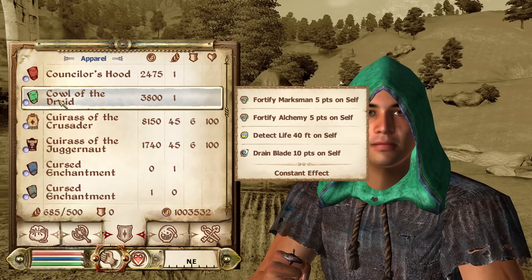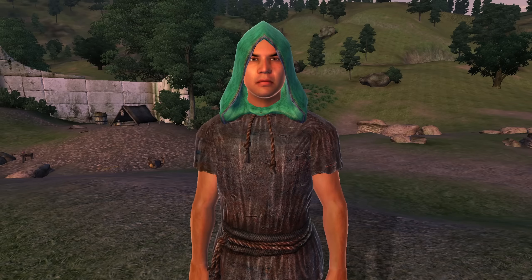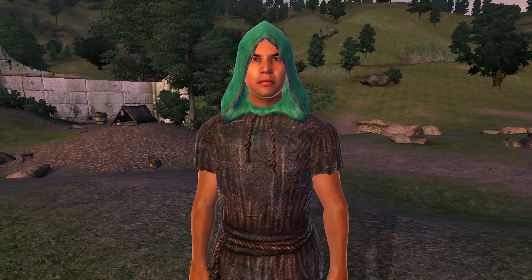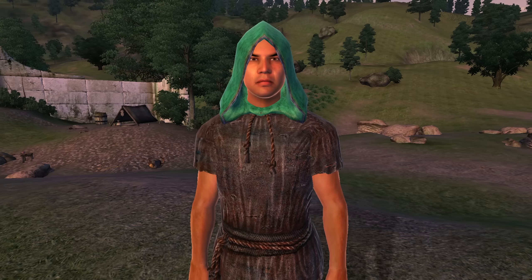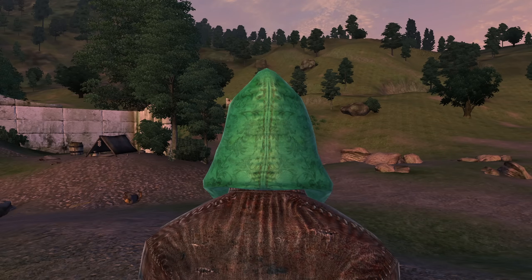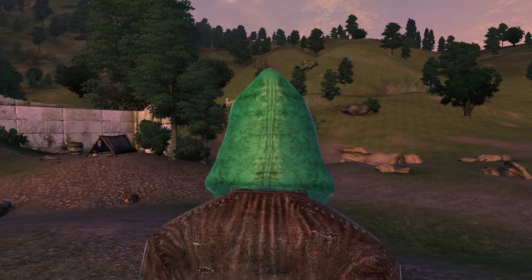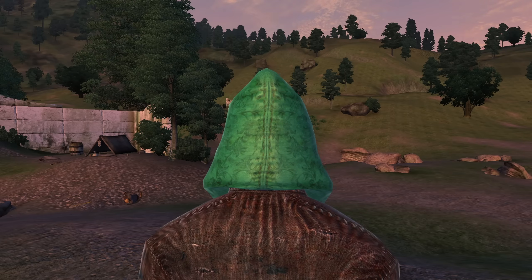Next, we have the Cowl of the Druid. The Cowl of the Druid can be acquired from Borba Grauzgash at Borba's Goods and Stores in Shadenhall. It is classified as a hood and has enchantments of Detect Life for 40 feet and Fortify Marksman and Alchemy for 5 points. It does, however, have a Curse of Drain Strength for 5 points. It has no armor rating and a value of 3,800 gold.